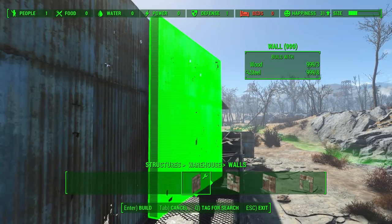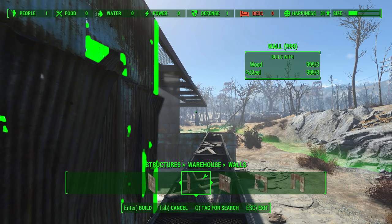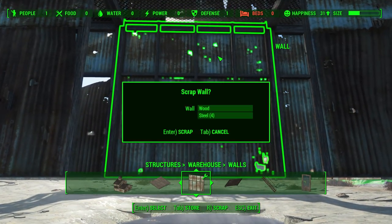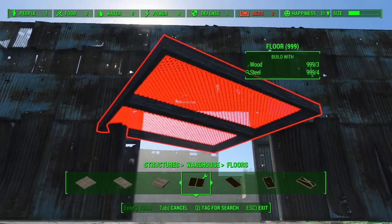Now we've just got to go and put walls all around the outside — we'll skip past and speed that up since you know how to do it by now. Go for all sorts of different designed walls to mix it up and make it look interesting. I don't want the same walls all the way around because it looks boring.